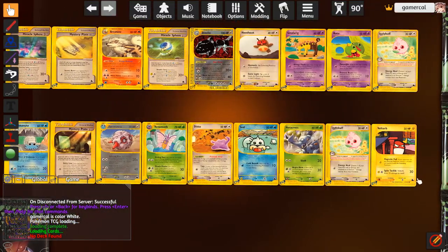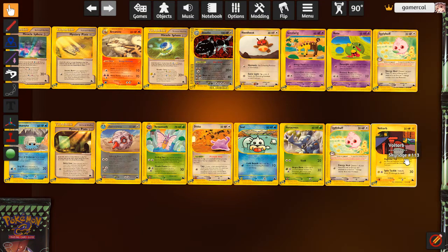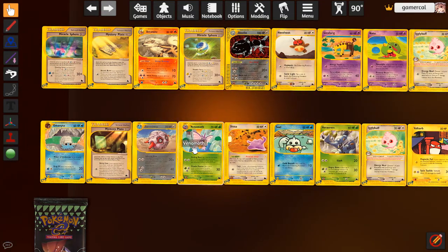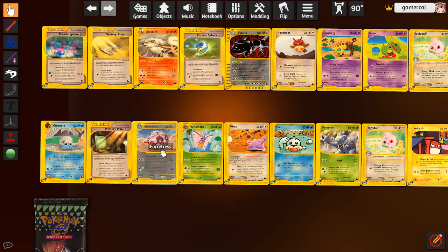Second pack - we do have another Voltorb at 50 HP. This one's pretty good. It doesn't do damage with its attack, but it does let you force switch, which is pretty good, and Spin Tackle one-shots baby Pokemon. The Fortress is kind of neat. Scalabon does 10 to your opponent's bench for each heads out of two coin flips, but it does 10 to yours if you flip tails. So it could be very strong or you could just be doing 20 to all of your own Pokemon.